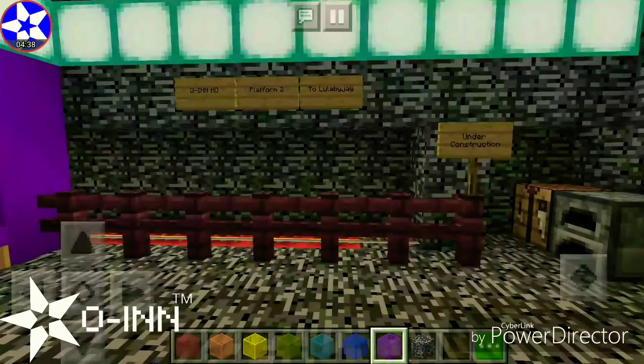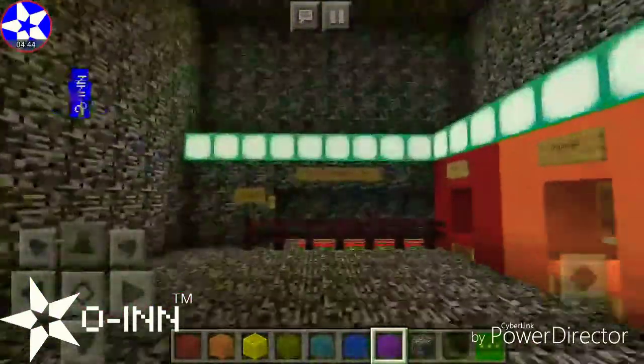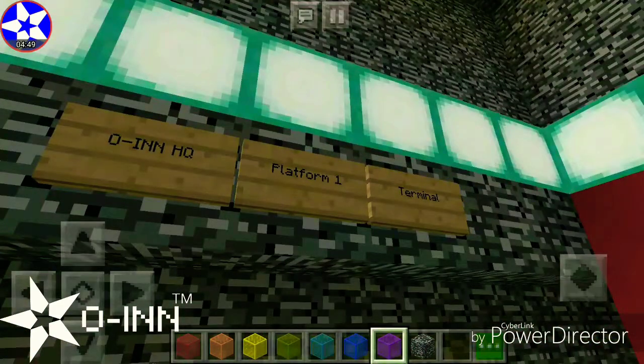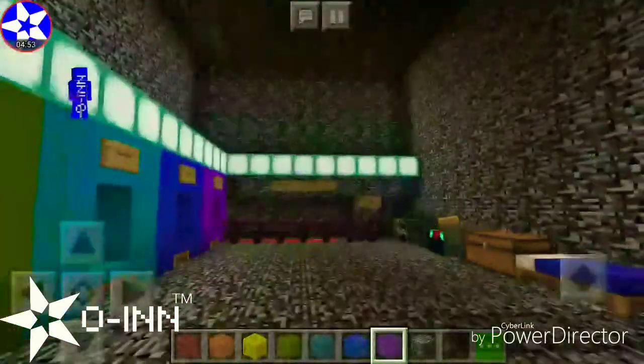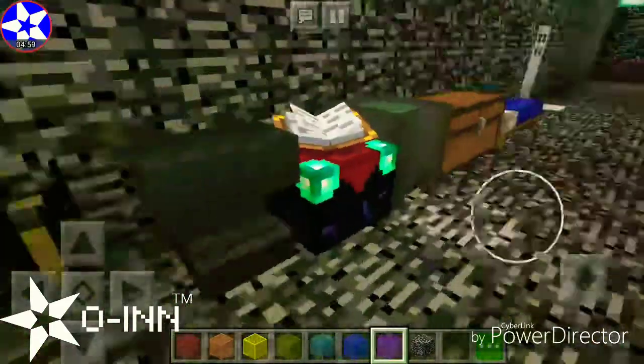The subway in here is actually under construction. I don't know why I built a subway in my house, but I've already created a subway map for the entire system. Owen HQ, platform one, terminal — do not board here, board on platform two, which goes to Lulabai J. It still says it's under construction.